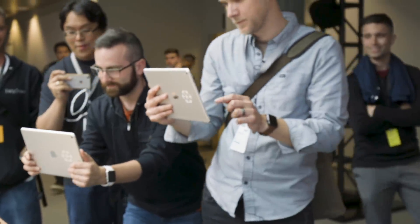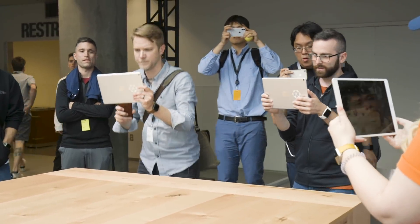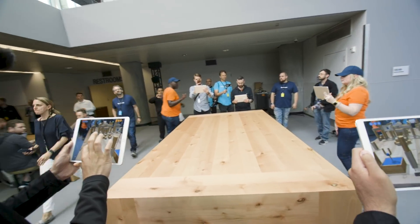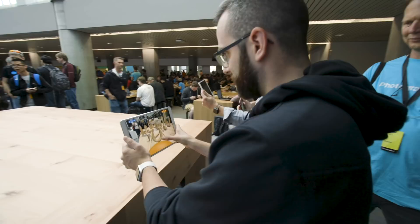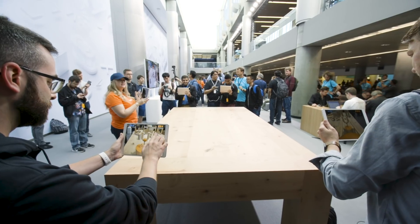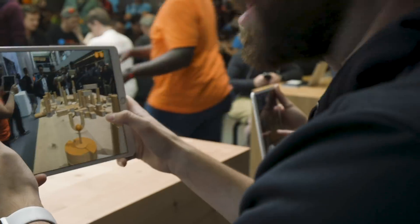Me and Dieter were on the same team, facing two other attendees here at WWDC. We each had a 9.7-inch iPad Pro, and we had a whole table full of obstacles to knock down using a slingshot. The goal was to knock down your opponent's three flags. If your slingshot got knocked down, you had to move to another one. For a game we'd never played before, we were pretty good — we won both of our games back-to-back.